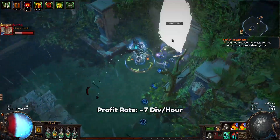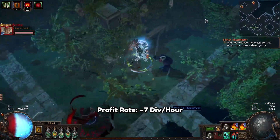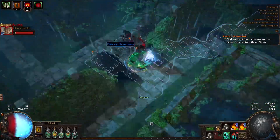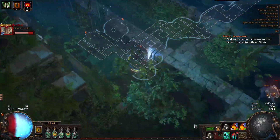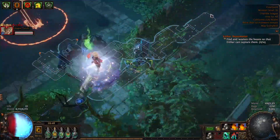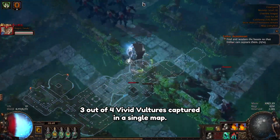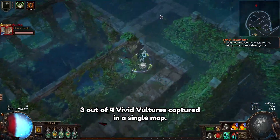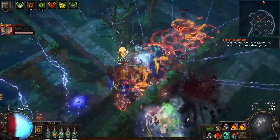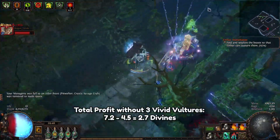This gave me a grand total of 19.8 divines worth of beasts, meaning I profited 7.2 divines from the two-man rota. It took us roughly 10 minutes to complete each memory since we were just fooling around and not going fast at all. Extrapolating that data gives a profit rate of 7.2 divines an hour. However, I'll now explain why that figure is not an accurate representation — aside from the obvious fact that our sample size is too small, three of the four Vivid Vultures all came from a single map.